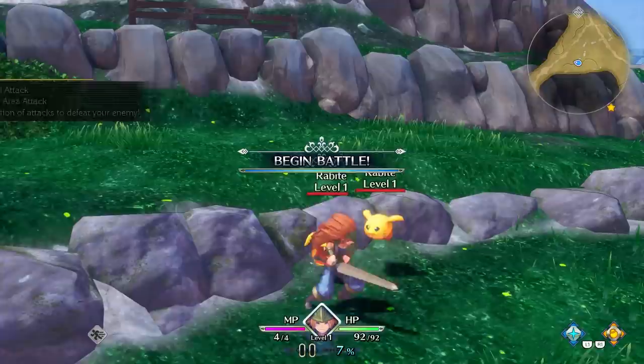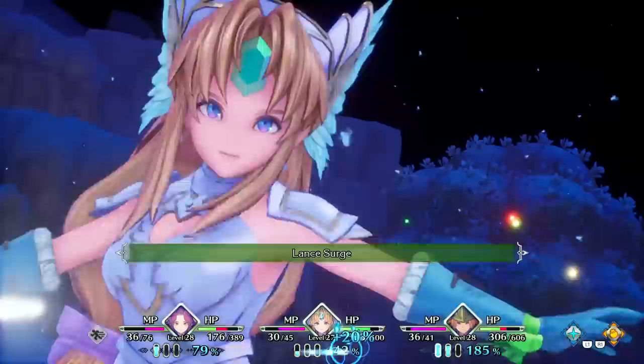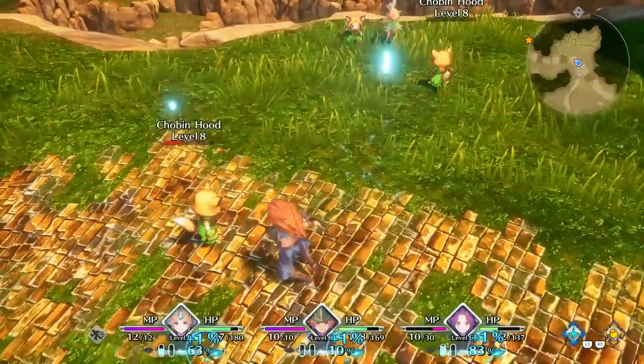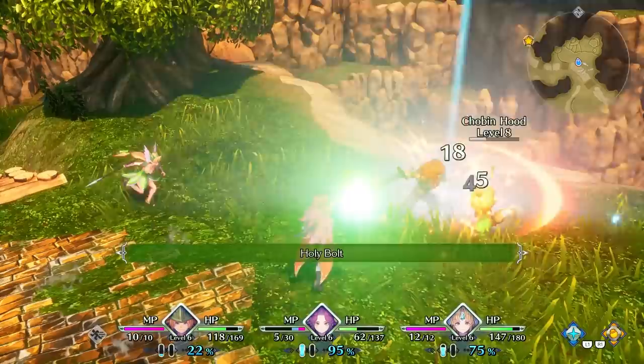Battles still play out in real time, but basic combat has gotten an overhaul. Each character has light and strong attacks, a charge attack to break shields, the ability to dodge, and a few simple combos with new ones unlocking when you change classes. Class strikes return, allowing you to initiate flashy moves unique to each class, but rather than the class strike gauge simply increasing when you land hits, you have to pick up glowing orbs that pop out like you're hitting a pinata, which feels unnecessary. You can freely swap between party members, making it easy to focus on fighting with whoever has the most energy built up, and every character has a signature style that feels fun and distinct.